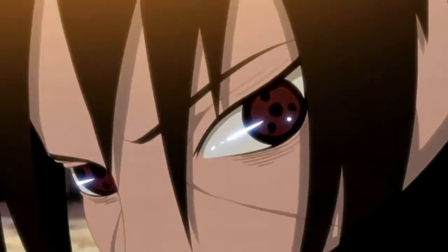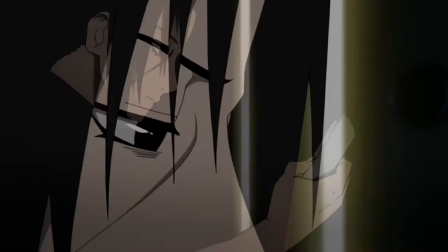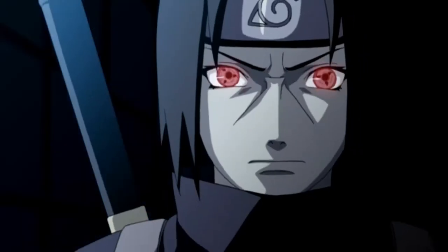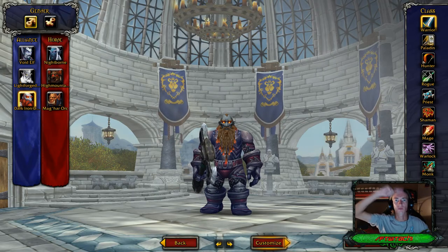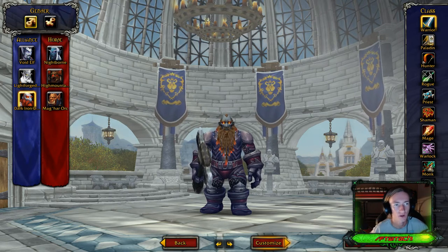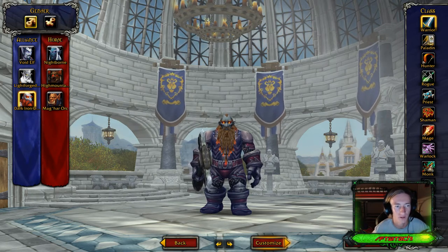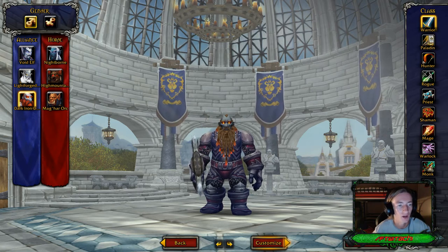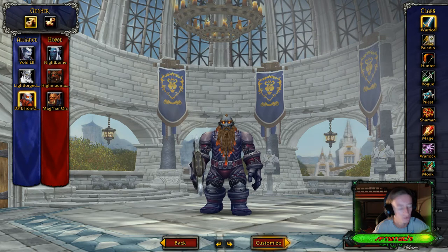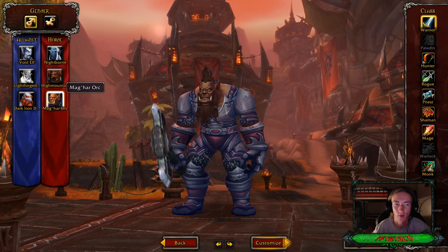Are you afraid of the dark? Are you scared? I am you. What's up everyone, it's Hatcher here. Thank you very much for tuning in to today's video. This is Battle for Azeroth Alpha testing, and we've got two brand new allied races that just got released to the Alpha servers today — one being the Dark Iron Dwarves, and the other one being the Mag'har Orc.